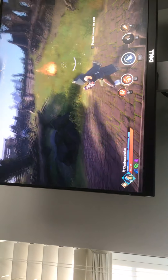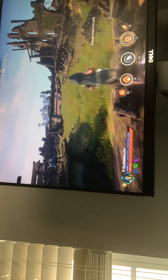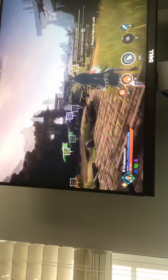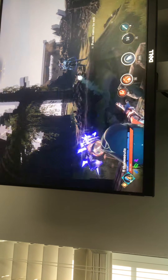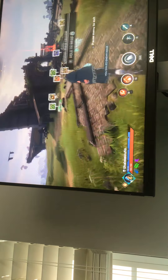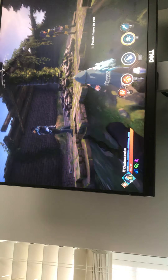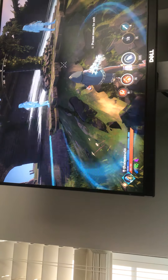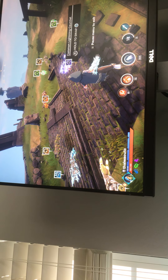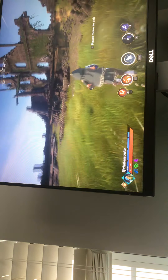Now let's go to the Earth gauntlet. Instead of shooting, you do a ground punch and you can throw a giant boulder. Now the Ice gauntlet — it's like a sniper. You have an ice rifle and you can shoot at people, and if you shoot their head it does more damage. Now the Lightning gauntlet: you shoot lightning bolts at medium range — it doesn't do that much damage but it shoots really quickly.